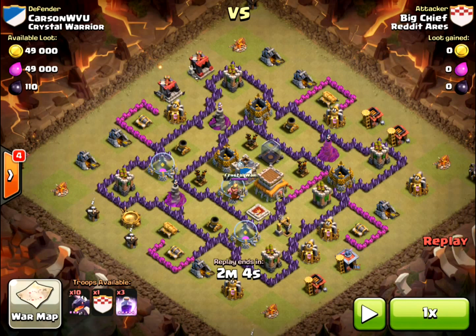Their whole purpose in this attack is just to create a gap in the buildings between where you're going to drop the main bulk of your dragons and the inner core. So you want your dragons, when you release them, since they just go after the next closest building, once they hit that gap, to turn inside. Let's see how Big Chief does it.